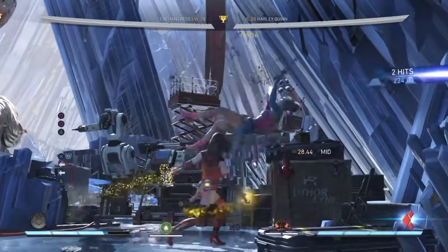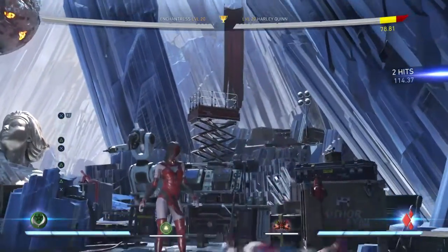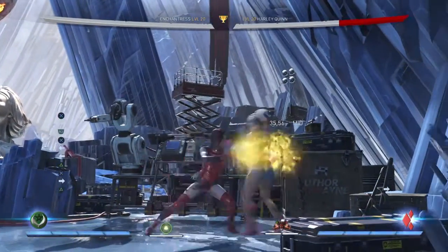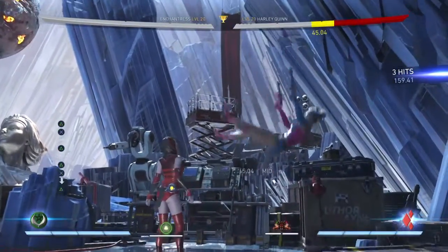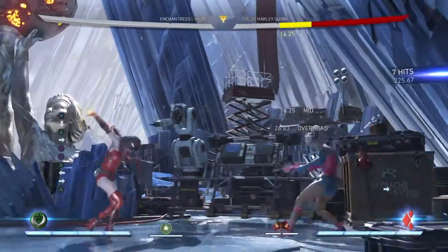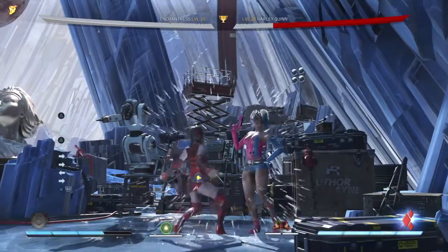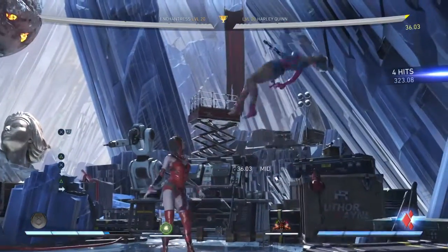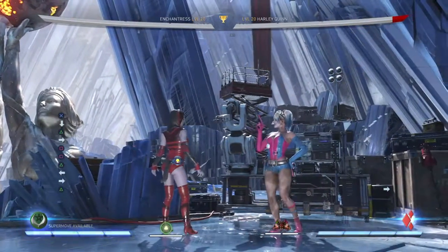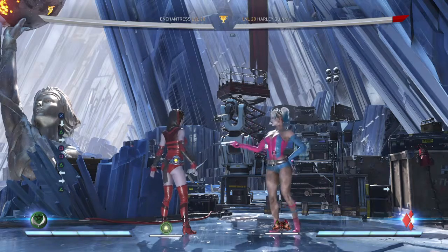You're gonna meter burn her back two three and get the launcher, and then after you do this you're gonna do down two, and after the down two you're gonna do one one two into soul steel. If you put that all together it should look like this. Look at that — 410 damage! Enchantress, calm down girl, you need to calm yourself down.